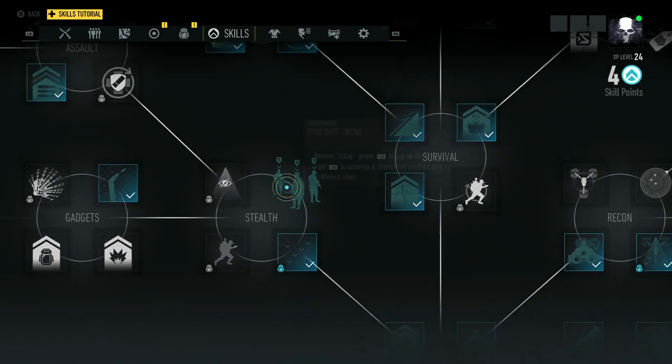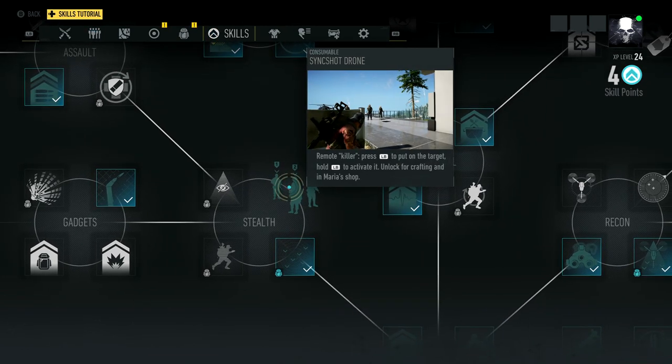The first thing you'll need to do is unlock the Sync Shot Drone, which can be found in the Skills menu. You'll need to go into the Stealth corner of the Skills Tree and in the top right you can buy that Sync Shot Drone.